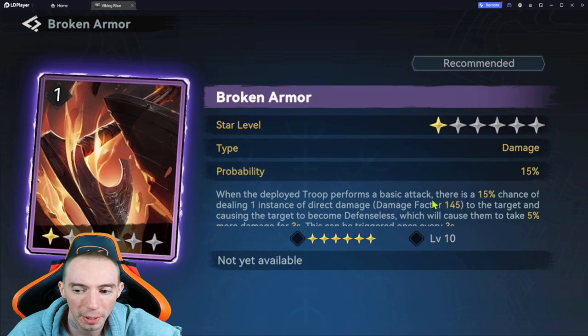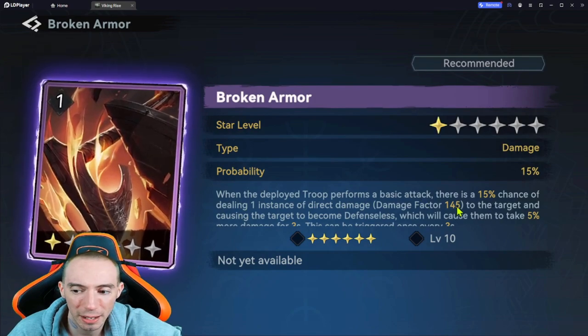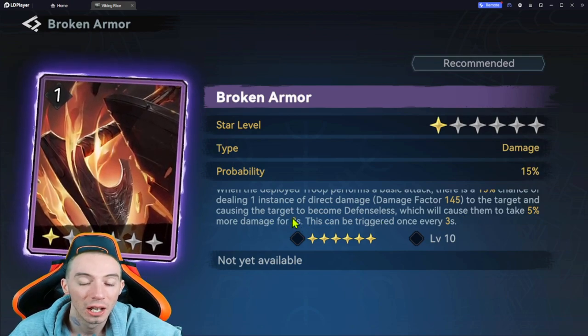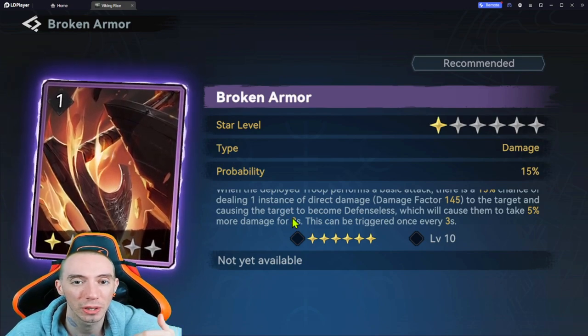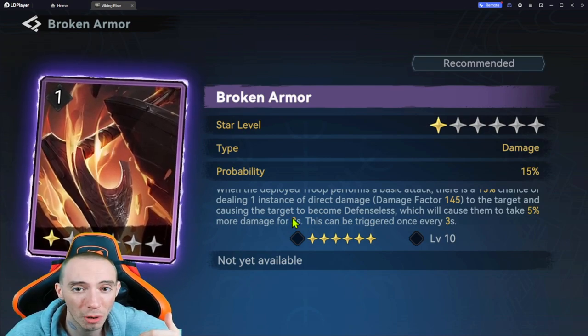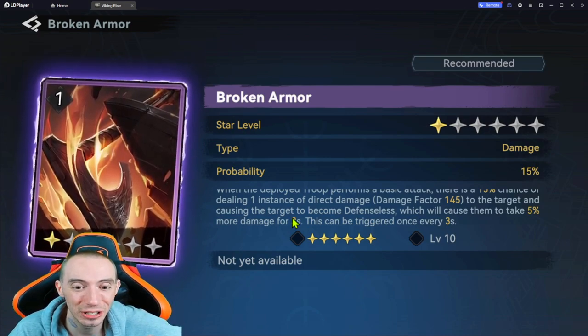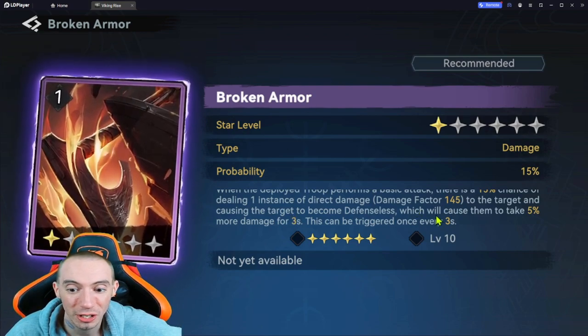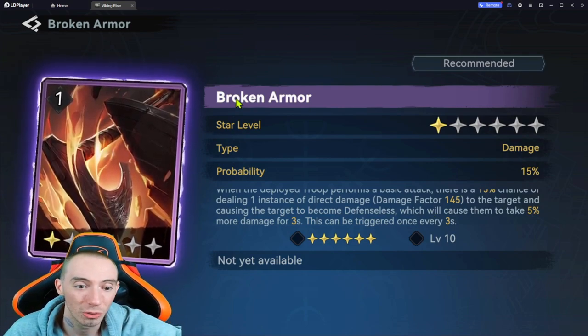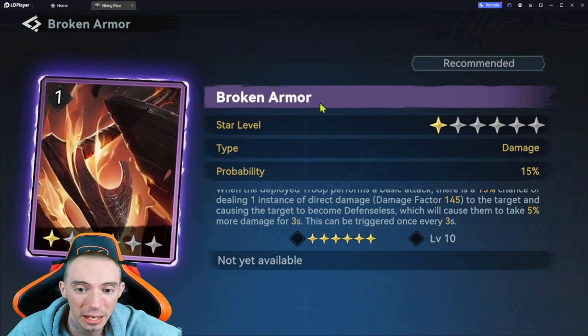The epic card Broken Armor is one I also love. When your deployed troops perform a basic attack, you have a chance to deal direct damage and cause the target to become defenseless — meaning they take 5% more damage for three seconds. This is really strong when you have multiple armies out there being supported by teammates. If you have four marches attacking someone's castle and Broken Armor triggers, they're going to take a ton of extra damage from all those different sources.